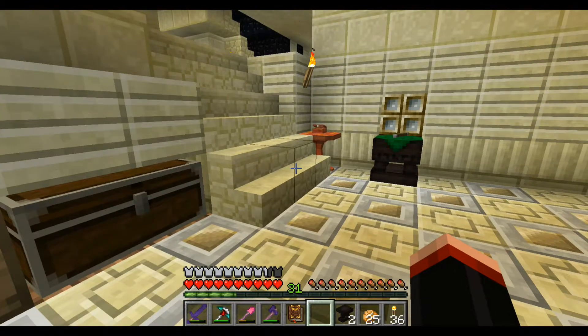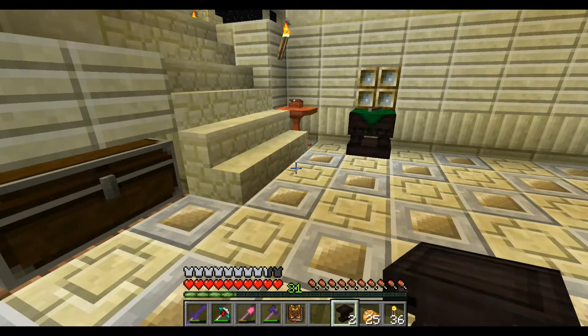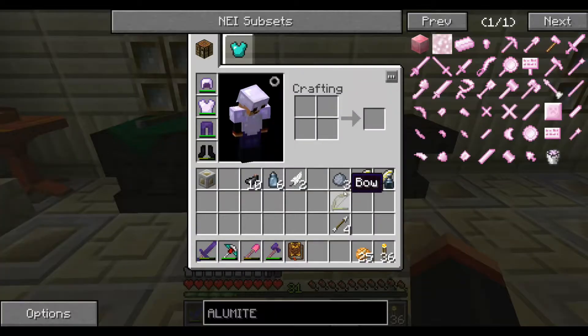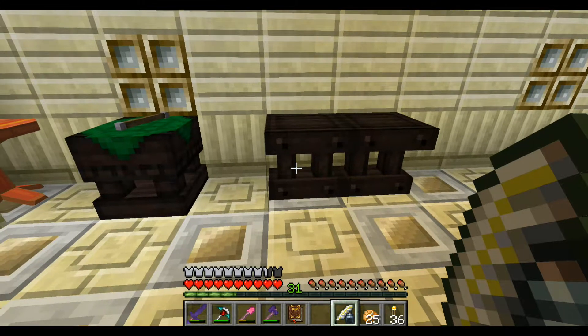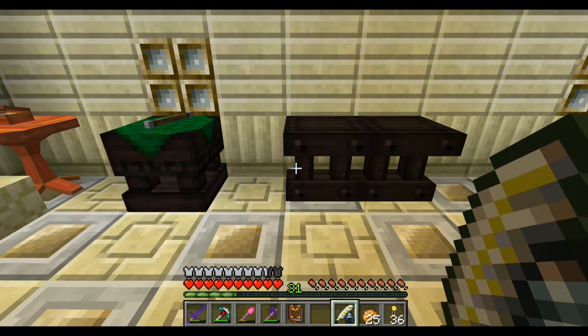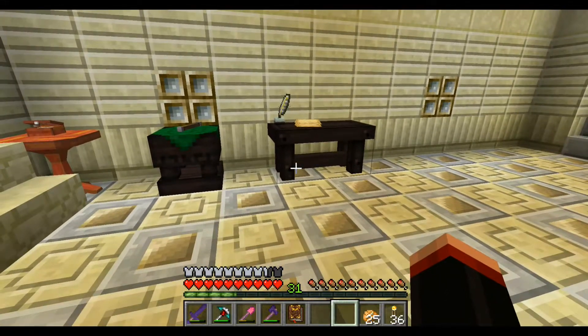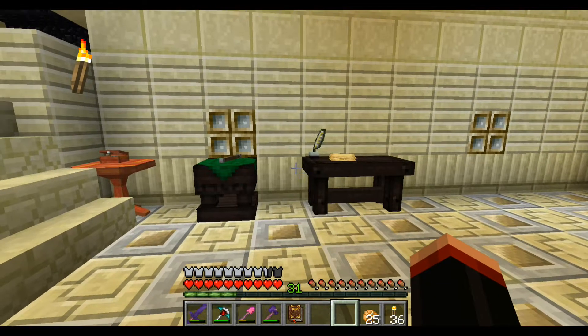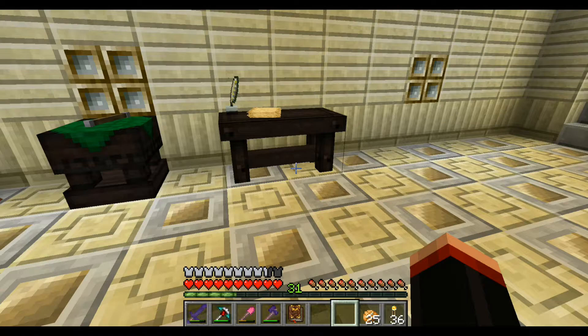Now it says we're going to place two more tables and place them side by side. Then it says do not click on one with your wand because you'll create another arcane work table. You're going to want two scribing tools because you're going to right-click on one of the two tables with a scribing tool in hand to create a research desk. That makes a research desk — cool. It says now you should have an arcane work table, a research table, and a scribing tool. The scribing tools run out of ink but can be refilled with one ink sack at any crafting table with a shapeless recipe.